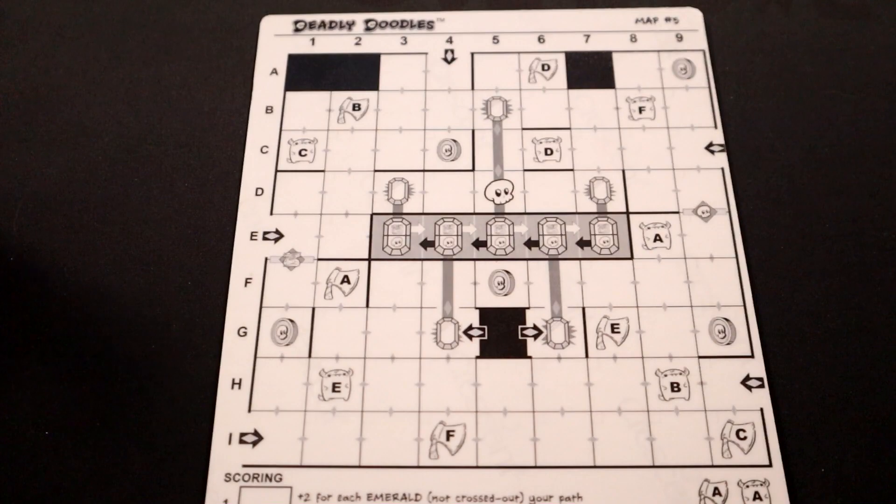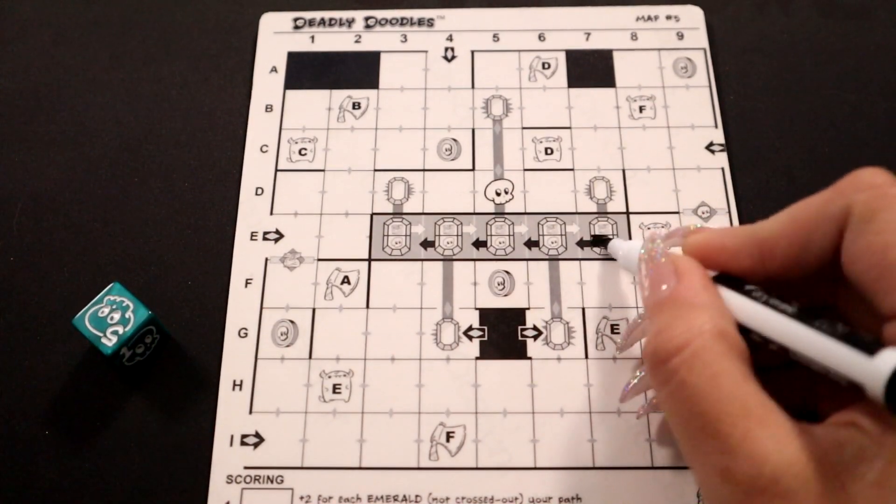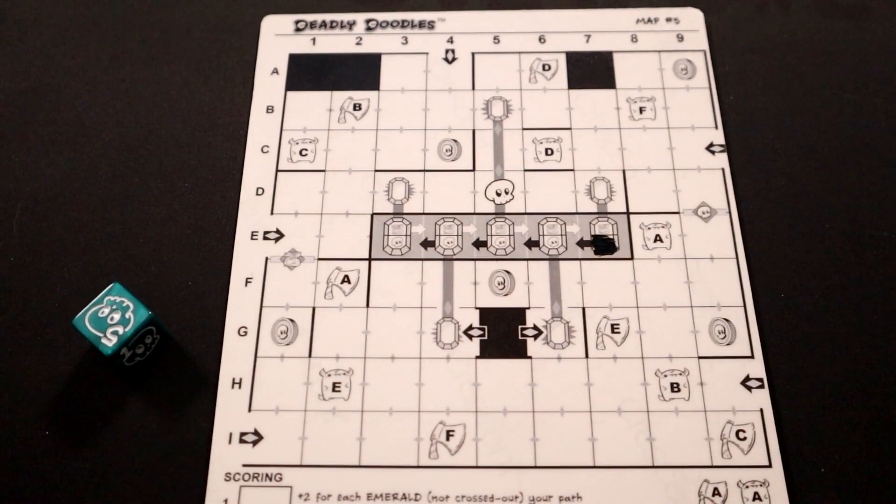Cursed Emeralds are either going to help you out in the game or, like their name, they're going to curse you throughout the game. At the start of the round, whenever the dice is rolled, you're going to be filling in either the dragon half of the emerald or the skull half of the emerald.